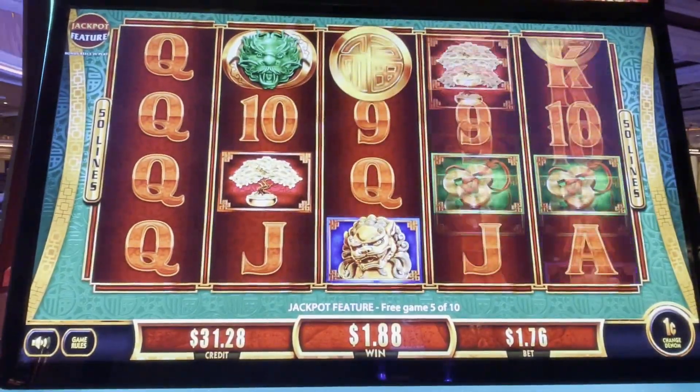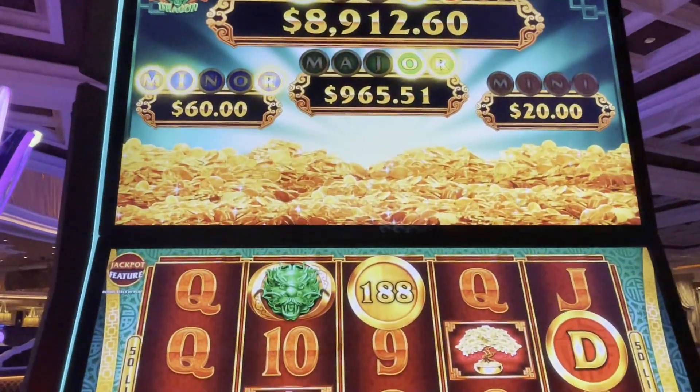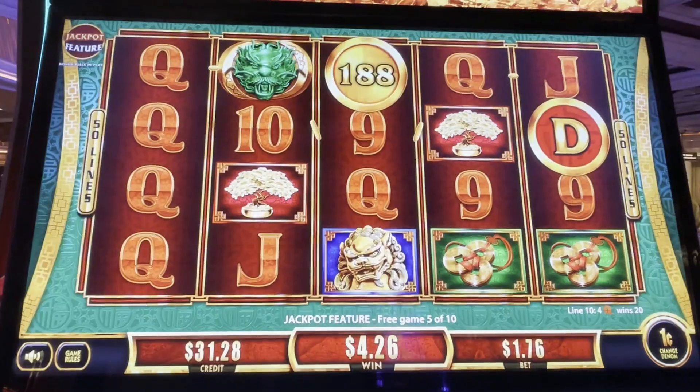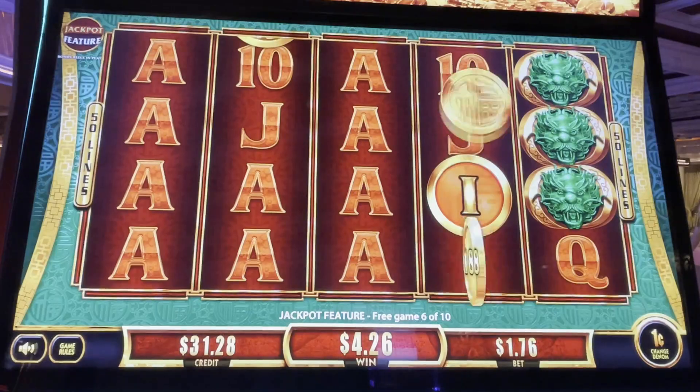Come on, coins, lots of coins. Oh we don't want credit. Oh, we got a D. There we go. All right, we're halfway through our bonus. Come on, we need some more letters. Coins with letters. We got an I.